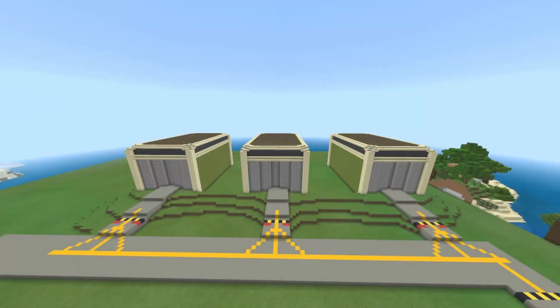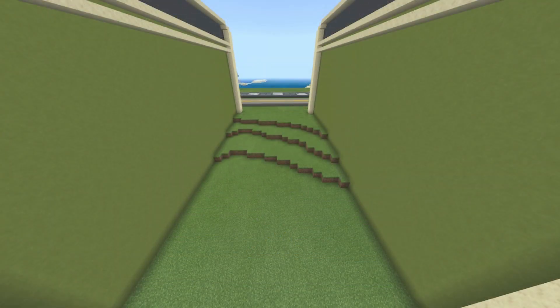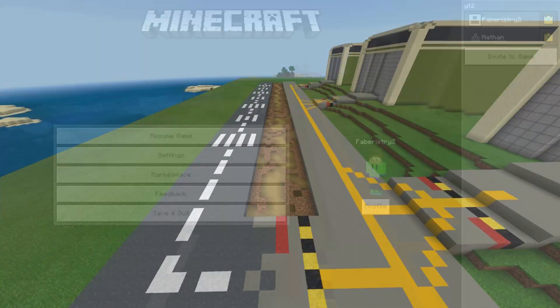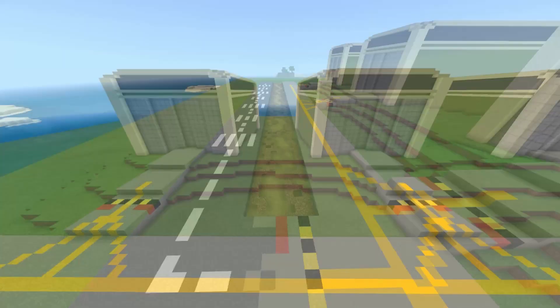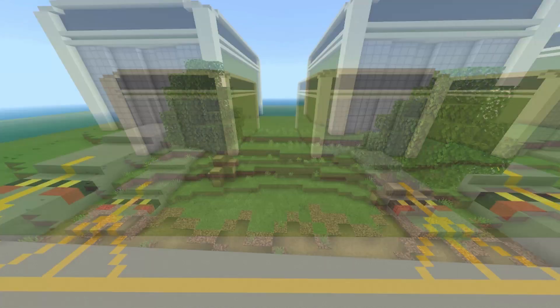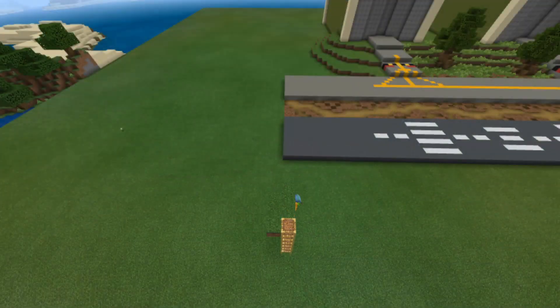And you should end up with something like this. Also, any floating land next to your hangers, you should just fill in like this. Next, in between your runway and your taxiway, we can create the illusion of a burned up area. To do this, you have path blocks leading all the way through and then any other areas you have coarse dirt. Next, we need to focus on the land between the taxiway and the hangers. You can continue that same burnt up feeling just outside the taxiway, but you could also add some trees a bit further back as well as some bonemeal too.